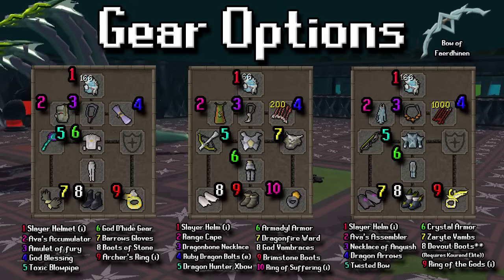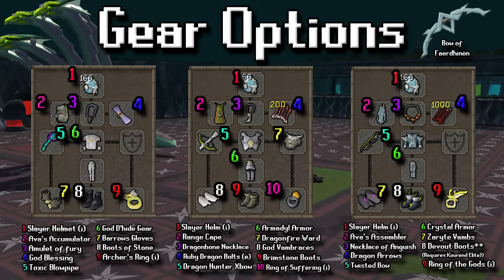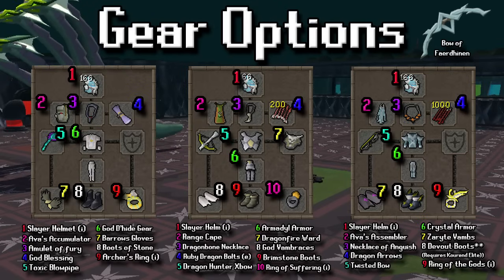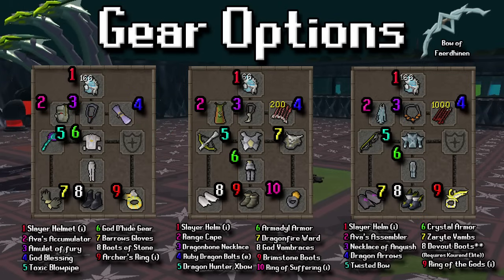For the weapons listed, I have the blowpipe, dragon crossbow, and the twisted bow. You could also bring a bow of Faerdhinen along with crystal armor — really up to you in terms of what you want to go with. Any of these setups work and you can mix and match across different setups depending on what you have.